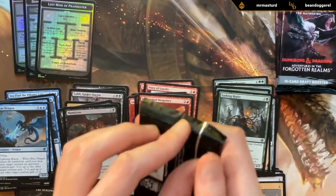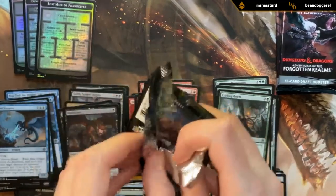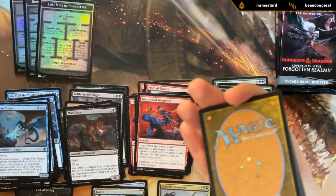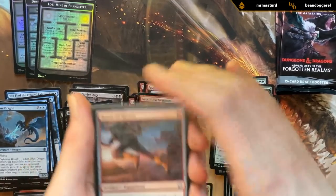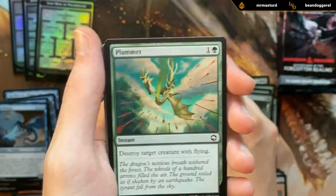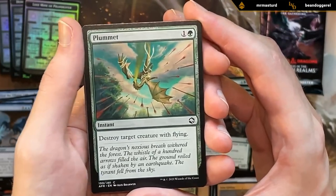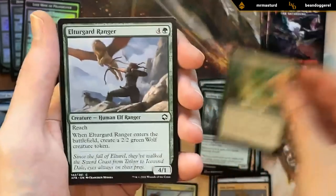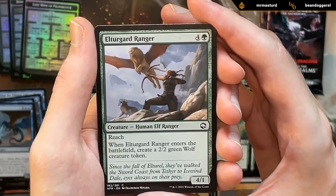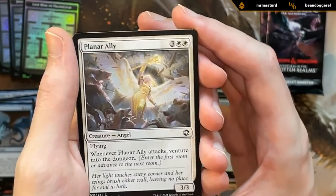We're up to pack number four. First card: Boots of Speed — fine equipment. Plummet — probably not going to be main decking it when we have the more versatile uncommon. Got the Ranger: four-one with reach that makes a two-two wolf — quite good. Planar Ally — good white common that lets you venture if it attacks, a three-three flyer, although we're kind of hoping to open more good black and green cards.